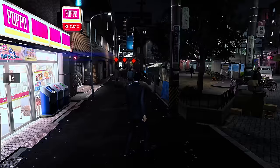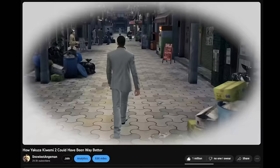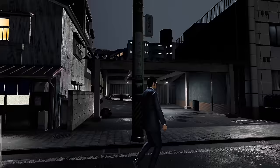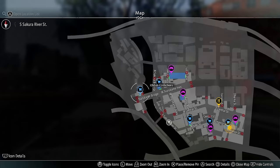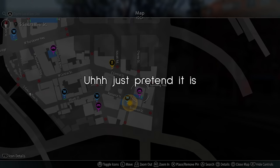They have added back a park that used to exist in Sotenbori that was cut out of Kiwami 2 — which is nice to see. The Yokohama you get to play in is also the one from Like a Dragon, which makes sense in terms of the timeline, but it's also heavily restricted. Whether or not Seryu High is still there from Lost Judgment, I don't know at the time of recording this.